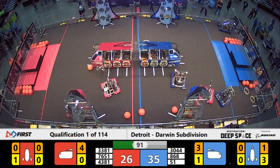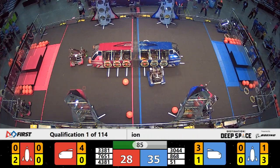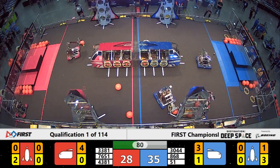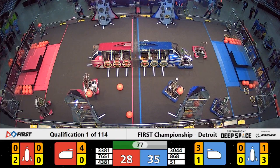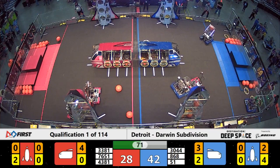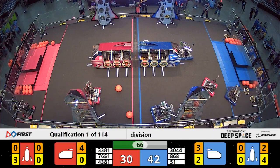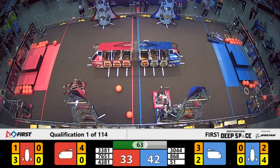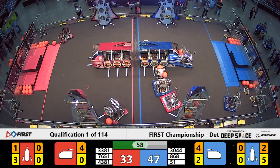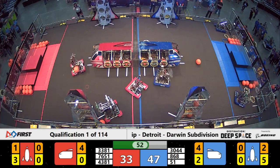Action now on the near side of the field — 4381 in position, attaches a hatch panel to the lower level of the red Alliance near side rocket. On the blue side of the field, reaching up high once again, it is that magnificent blue machine, 868 the Tech Hounds, attaching a hatch panel — a big download for the blue Alliance. Team 51 on the move again, Wings of Fire, loading cargo into the nose of the blue Alliance cargo ship.